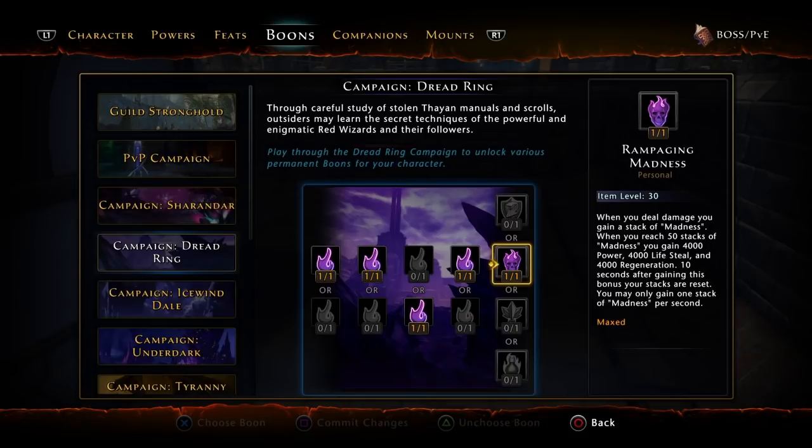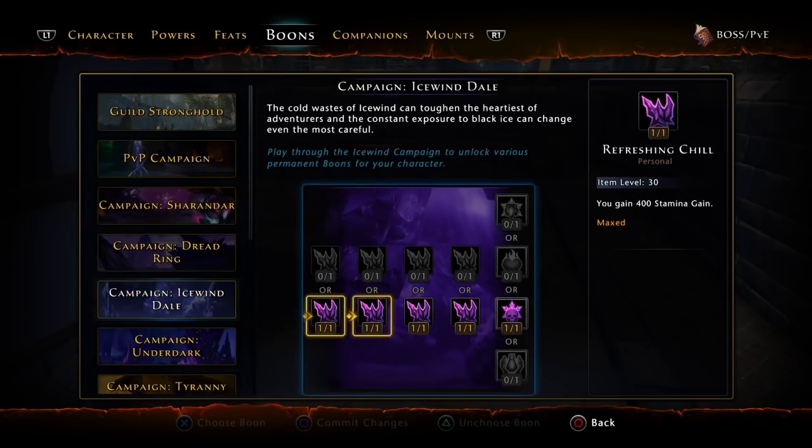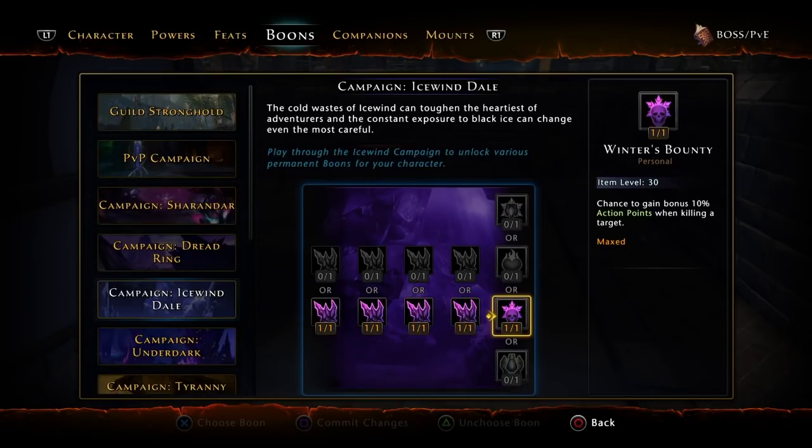Raging Madness is really good — at 50 stacks you proc Madness and gain 4,000 power, 4,000 lifesteal, and 4,000 regen for 10 seconds. For Icewind Dale, I went with the middle or bottom path: 400 combat advantage bonus, 400 stamina gain, 2% crit severity, 2,000 power based on how much stamina you're missing, and a bounty that gives a chance to gain 10% action points when killing a target.